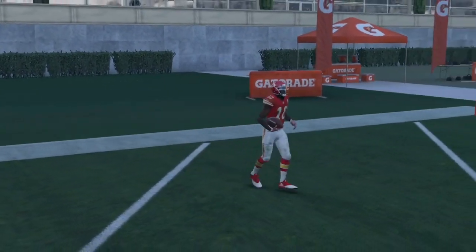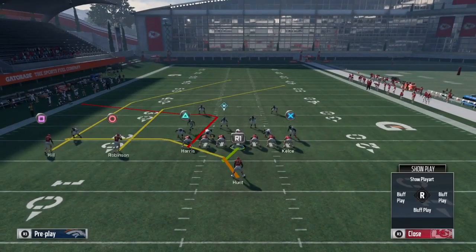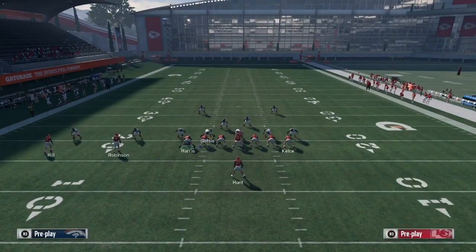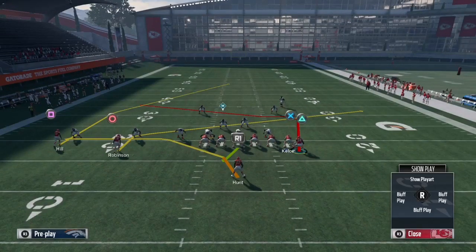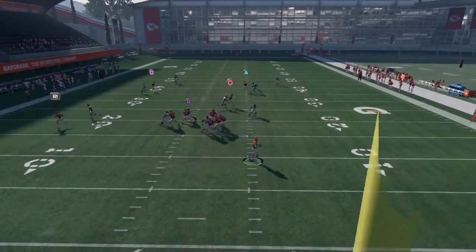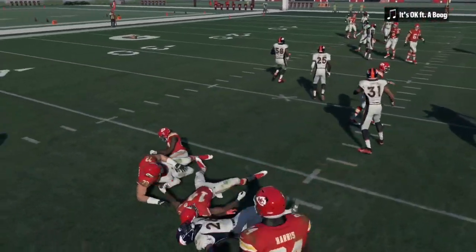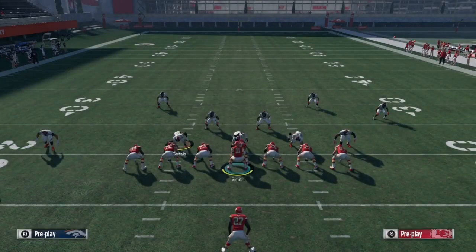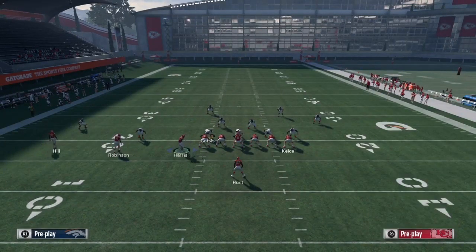Against Cover 2 man-to-man, it's the same setup — you can run the play stock or motion like you're trying to bomb a Cover 3 deep. Smart route the post, put circle on the slant, motion triangle over. This tricks your opponent — they think you're bombing Cover 3 but really you're attacking Cover 4, Cover 2, and Cover 2 man. Snap the ball and bomb it deep — square is open. Most of the time that safety will not get there. If you think that safety will get there, put X on the out and smart route the out to take that safety away.